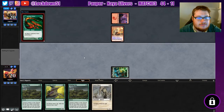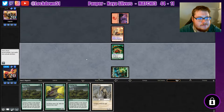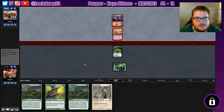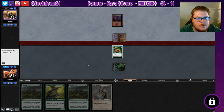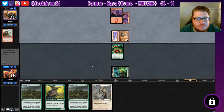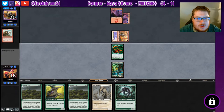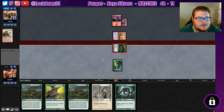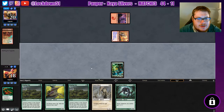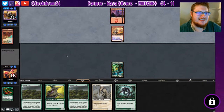Alright, well we got a turn one play at least, so that's nice — see if it survives. They mulled to six. Get in there — no blocks, no thanks. Needle drop me. We're swinging with the Vivalents — they're killing the Vivalents. Well, congratulations, we have no more lands so feel free to go ham.